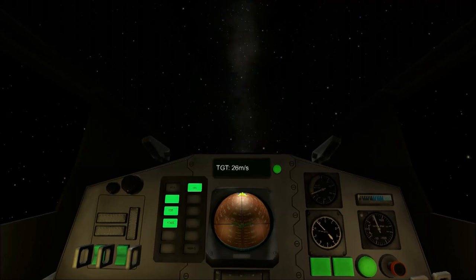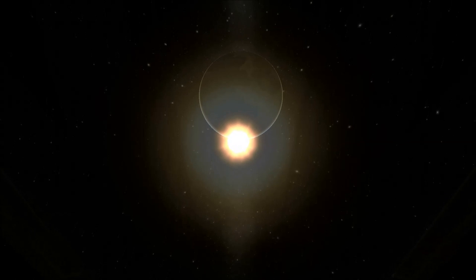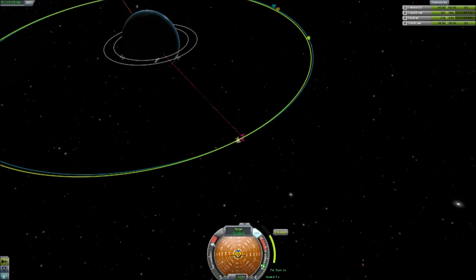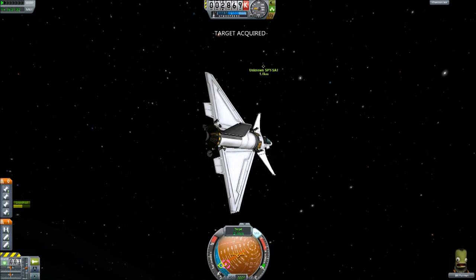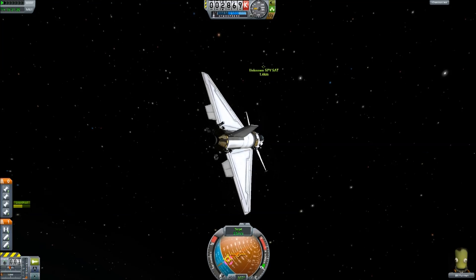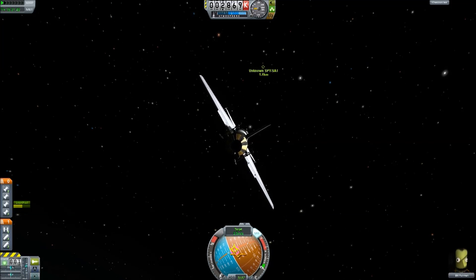This first half of the mission is pretty much the same as docking, although I don't intend to mate with the target - I intend to destroy it. This is the only really important manoeuvre: make sure you circularise your orbit so you are not drifting away from the target. And here we are. Target acquired.